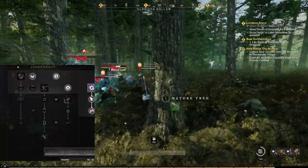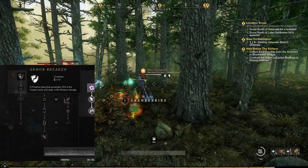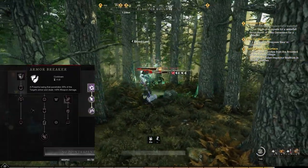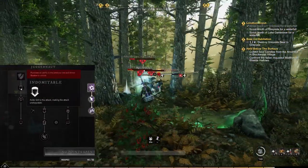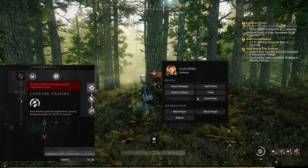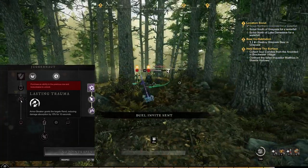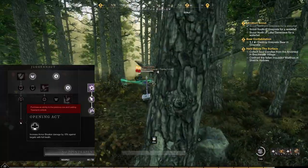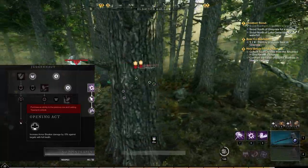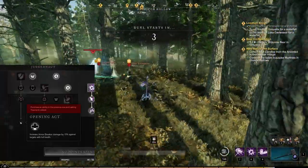The first skill in the Juggernaut tree is Armor Breaker. This is really good versus high armor targets in both PVE and PVP — it does really good damage. It adds grit to the attack so it cannot be stopped, and it grants the target Rend, reducing their damage absorption so you can do more damage. You can also upgrade it to deal 15% more damage against targets with full health. Overall a good ability, especially in PVP versus high armor targets.